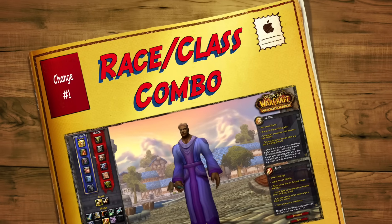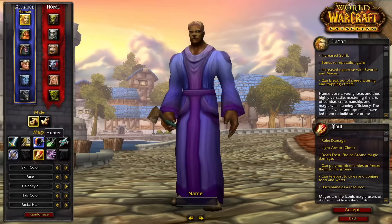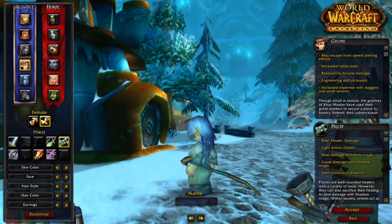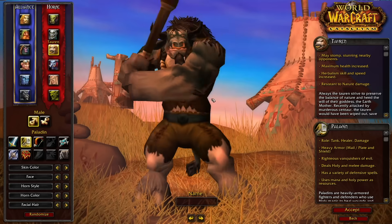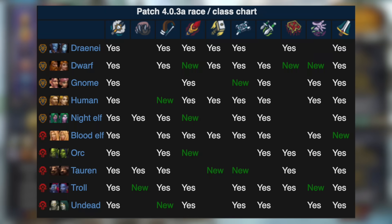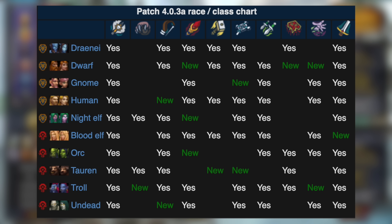Number one: new race and class combos. This could be anything from being a human hunter, strutting your stuff as a dwarf shaman, keeping your raid alive as a gnome priest, or probably my personal favourite, a tauren paladin. You can see on this table here all of the additions such as dwarf mage, dwarf warlock, night elves being able to be mages, blood elves being warriors, orc mages, tauren priests, troll druids, troll warlocks, and undead hunters, as well as all the ones we've already spoken about.